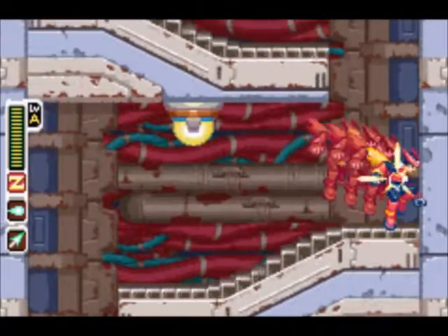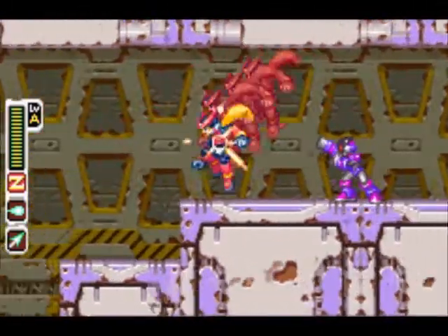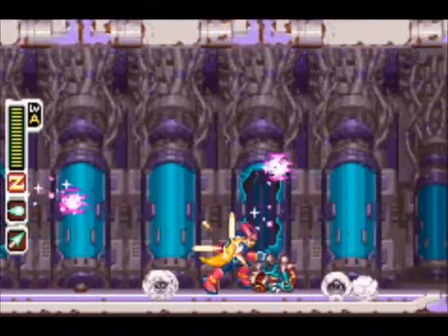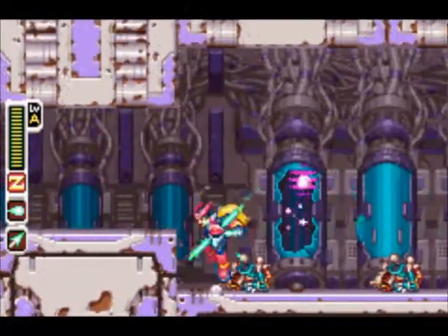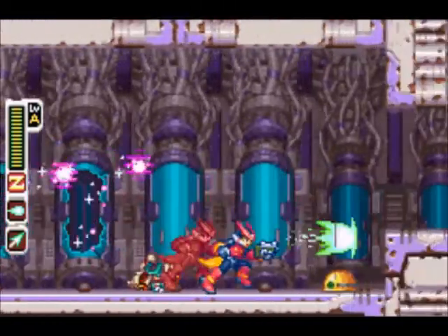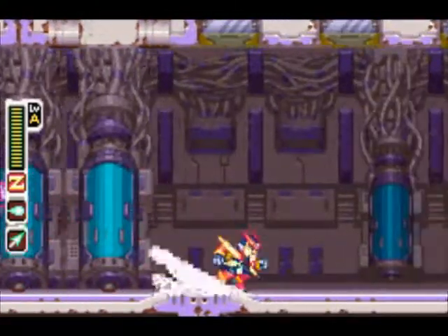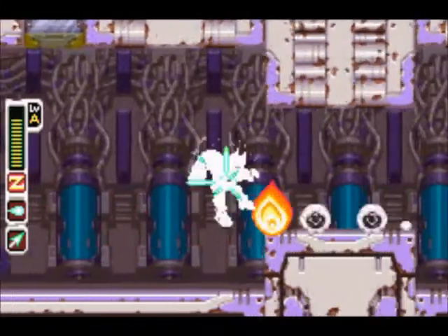We got some Mettars — or Mettools, or Mets, or whatever you call them — Mettaurs. They have a lot of different names throughout the series and they haven't shown up in any of the Zero games, I don't think. And here we got some escaping cyber elf experiment things. That's pretty much the whole level after this little hallway here.